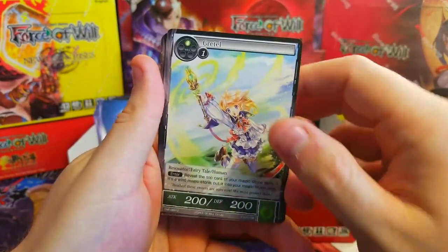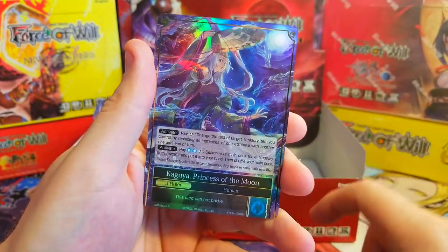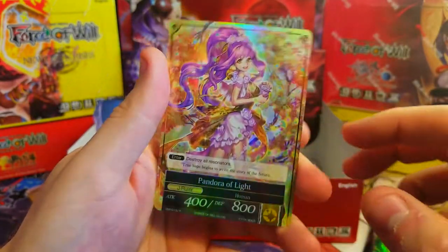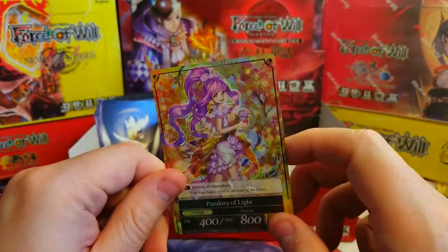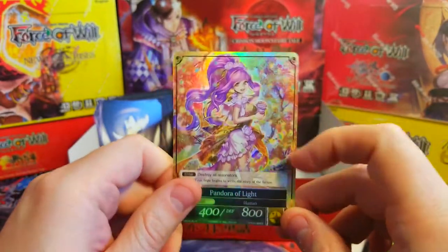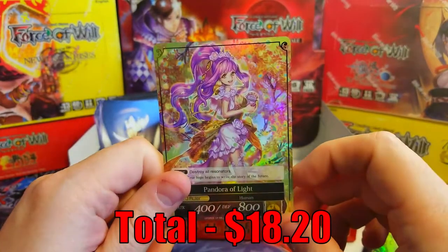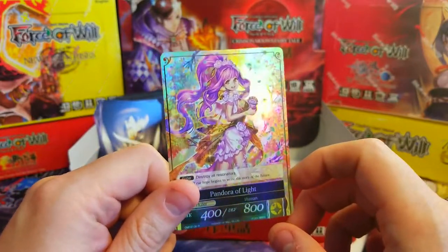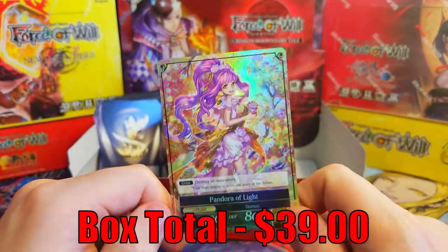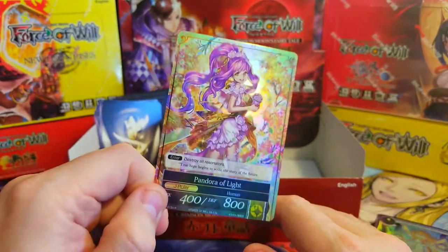Here are our pulls of the day. The Gretels are worth a couple bucks so we got a couple of those. We got the Swordsman of the Full Moon, the classic Kaguya, and our Pandora of Light J ruler — very cool, very fun box. I had a blast opening this one — some classic cards and really good foils. Prices are up on screen. We made our money back! Make sure to leave a like and subscribe, and we'll see you guys in the next episode.